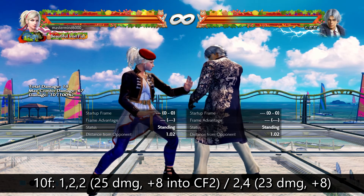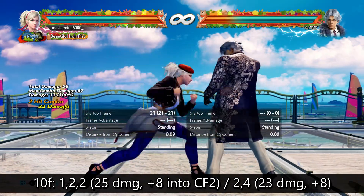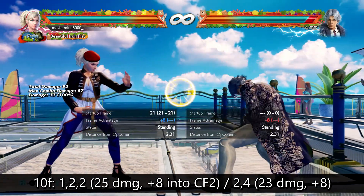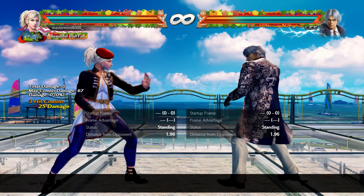So this is already a fantastic 10-frame punisher with options built in. You couldn't ask for much better than that. The only issue would be the short range of your jab in some situations. 2,4 is also 10 frames and definitely has better range than her one jab, with pretty good frame advantage on hit. So if you're worried about missing, 2,4 is a little bit better, but 1,2,2 is really excellent as a 10-frame punisher.